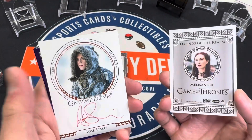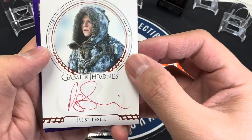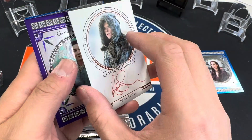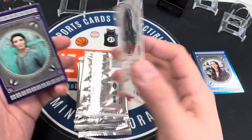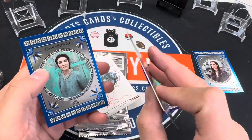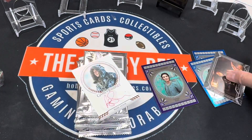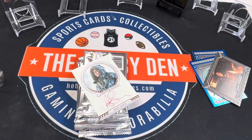Melisandre. Rose Leslie, Ygritte, Red Autograph, Free Folk. Catelyn Stark, numbered to 75 — Catelyn — and Jon Snow. It's a great start.